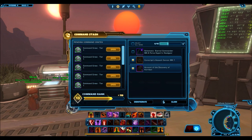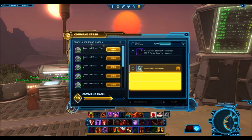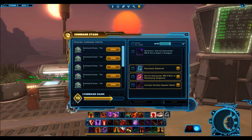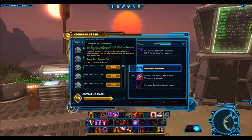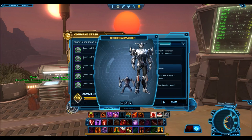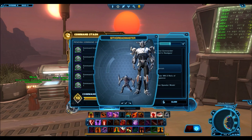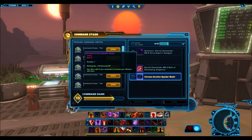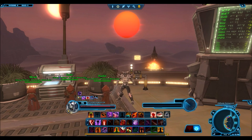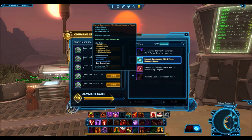I don't really know what's considered a good schematic or not. Going on to the second one, I got a relic of devastating vengeance, which is a purple relic, so I guess I'll keep that. I don't care about pets at all - I'd rather take the 100 command points, that's actually a ton for the disintegrations. I disintegrated my companion gift last time and it only gave me 10 CXP, so I'm actually going to keep the companion gifts as well.